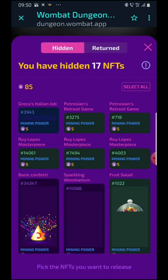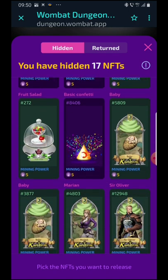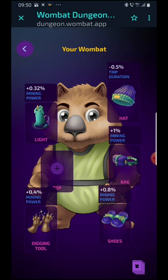I have 13 staked already, see? I have the mining power of 85. You can stake around 100, and you can equip your wombo as well, so you get rewards.